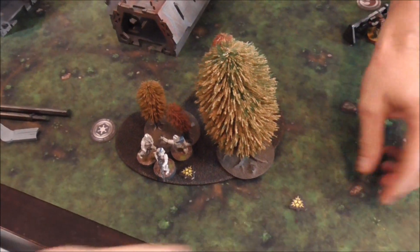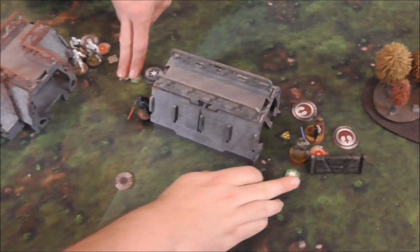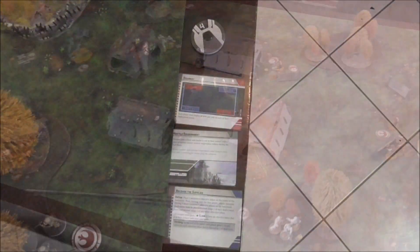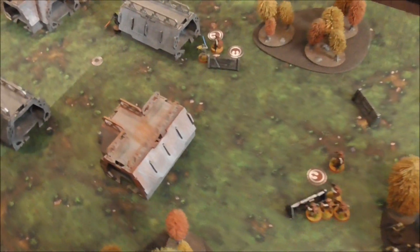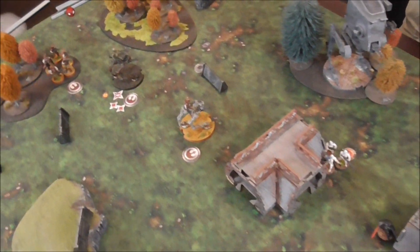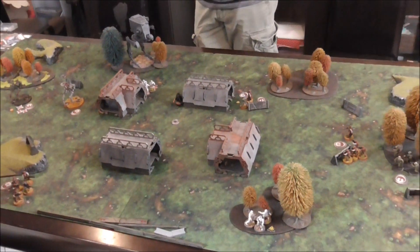Yep, so end of round effects - they clear suppression. And this troop unit over here does not. And then all the tokens disappear. Alright, turn four, here's the board state. So Luke has two tokens. And Greg has one - just the one on the left there. And the middle one's still free.